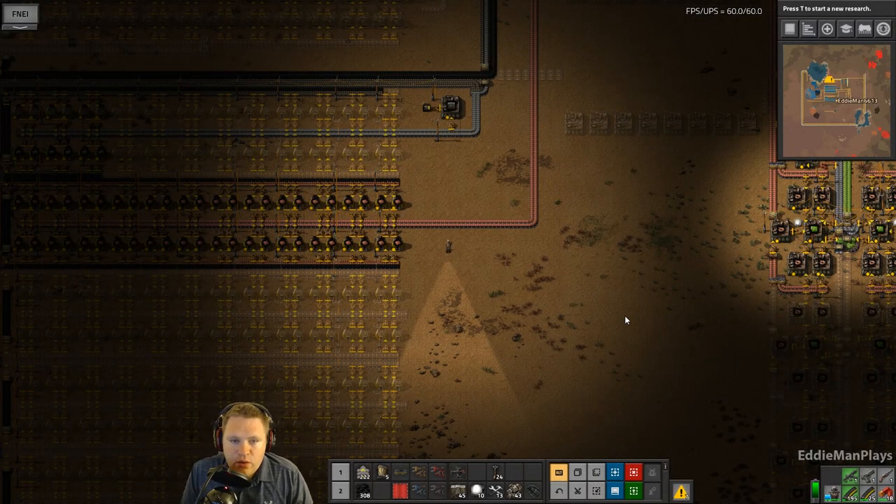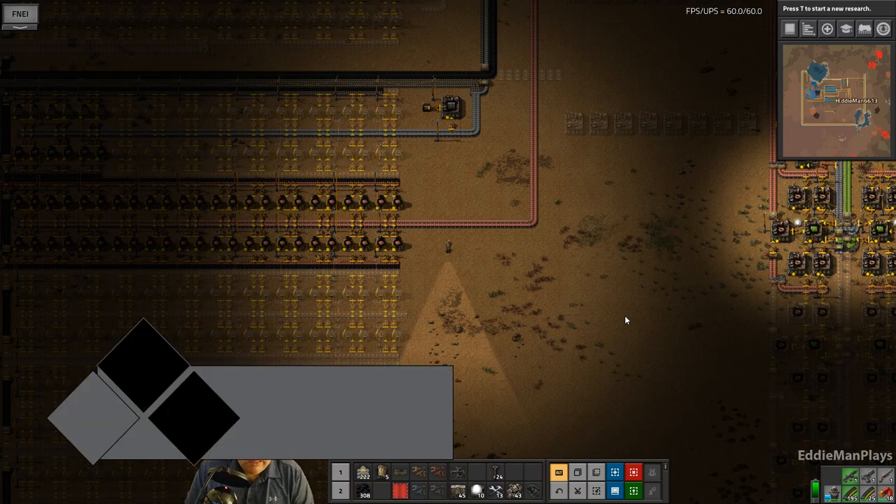Hey guys, welcome back to Factorio. This is Eddingman, Death World 9.17, episode number 11. Last episode we went ahead and we were setting up the east wall here.